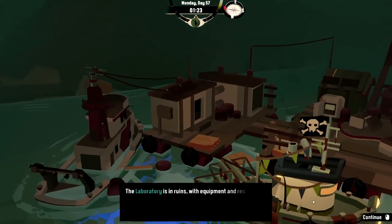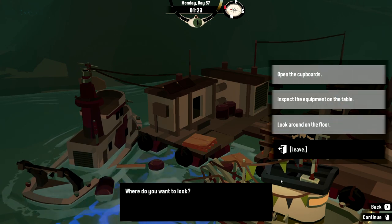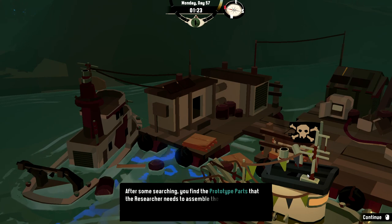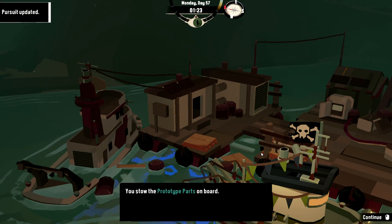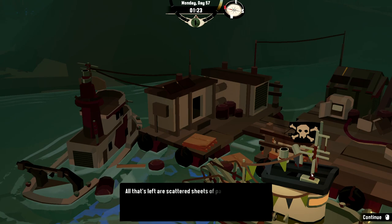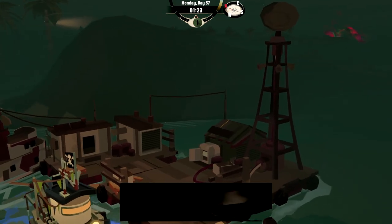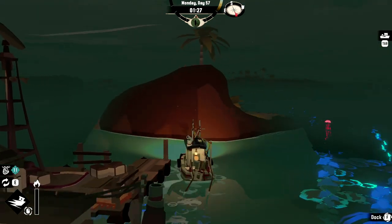The laboratory is in ruins with equipment and research papers strewn about the place. Are we doing all this again? Nothing left in the cupboards. After some researching you find the prototype parts that the researcher needs to assemble the sampling device — that's it. You stow the prototype parts on board. Look on the floor — the scattered sheets of paper. Guess we're done now. Generator sputters and ticks over — all right, that'll be all I'm sure.